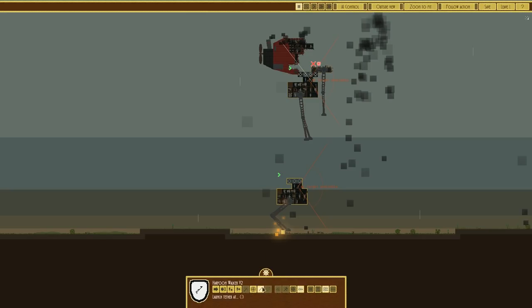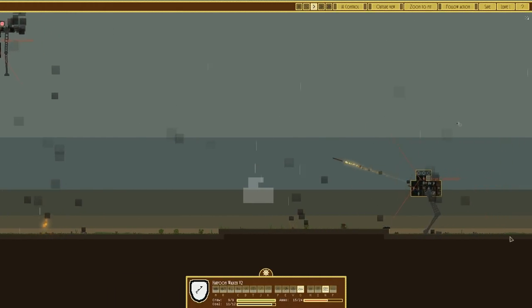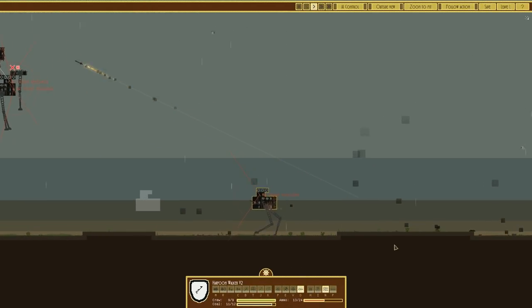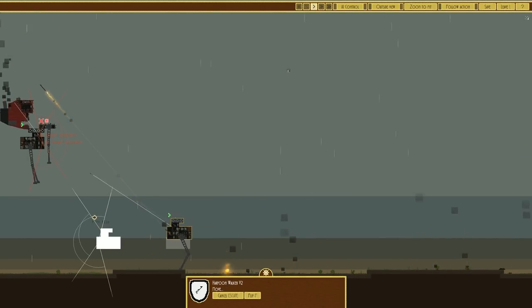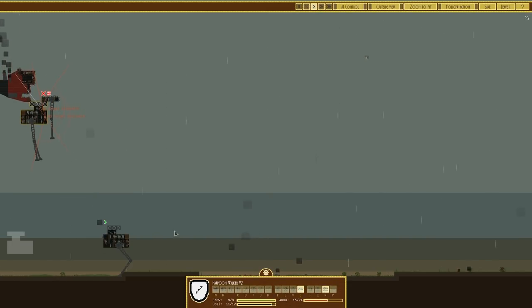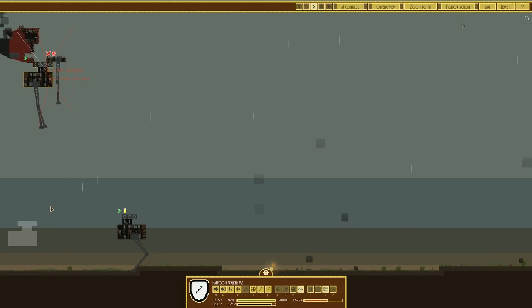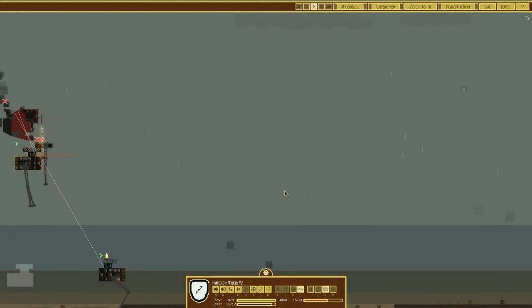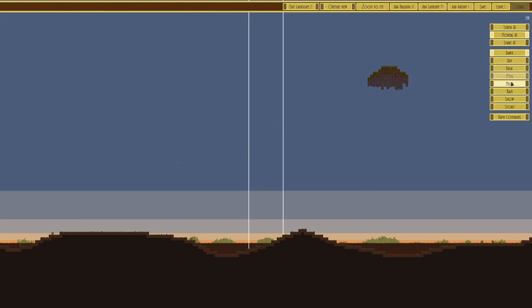A tether has broken. We'll launch a tether on that one - there we go, tethers on. It actually can't slow down - it's like it's drunk, staggering all over the place. 'Go home harpoon walker, you're drunk.' Get closer - I did fire the tether but it didn't get there. I can't order this to move without traction, it'll just sit there. There's a tether and we've won! Excellent.